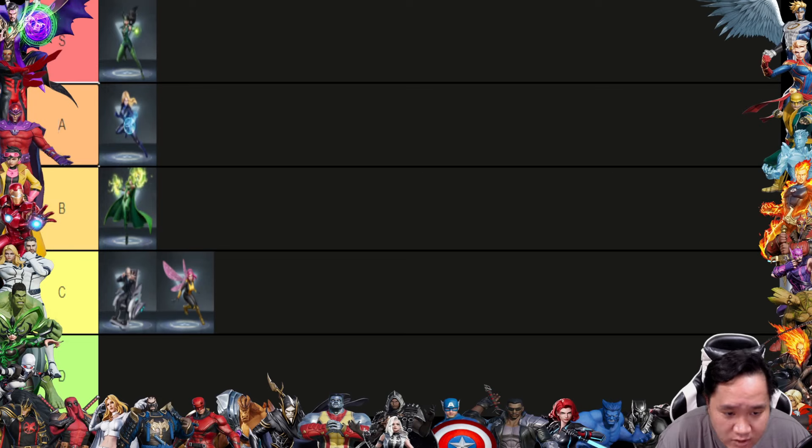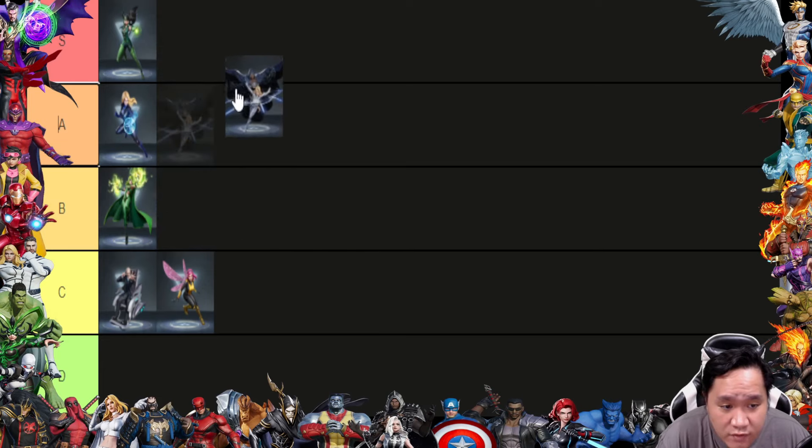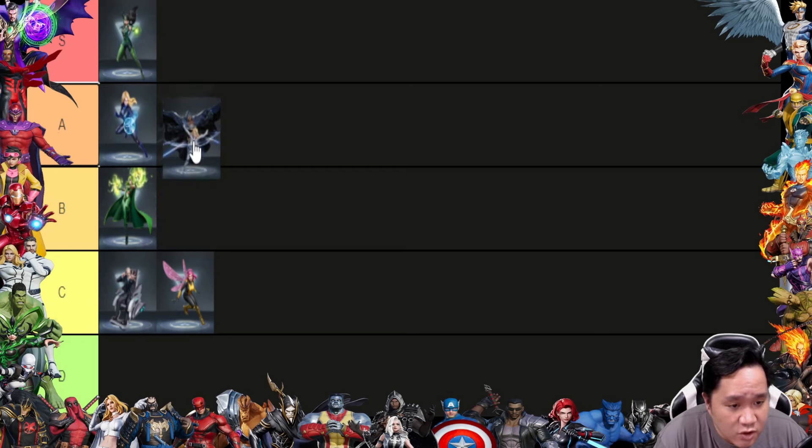Next would be Cloak and Dagger. If her ultimate was not revamped, I could put her at automatic A tier right off the bat. I'm putting her at B tier — let's see how it goes. Team sustainability: yes, she does have good sustain. However, it was better before because it had higher heal. Now she has a decent amount of heal. They replaced the high heal with a combination of shield and heal. Still good, can't complain.